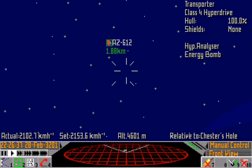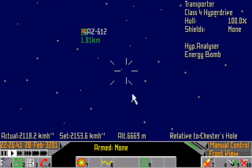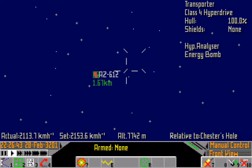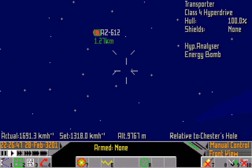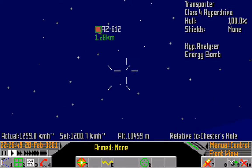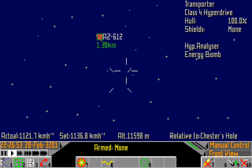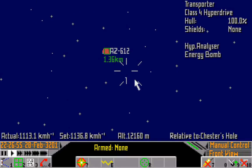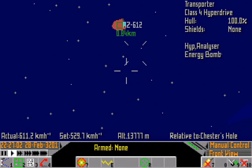Let's select him again and put on our radar map - he still has the energy bomb. This is going to be a problem. Maybe I should have bought some missiles. You should really buy missiles, but they can cause this weird glitch where the target ship will sort of fly off in the opposite direction as the missile. Anyway, our laser was adequate.